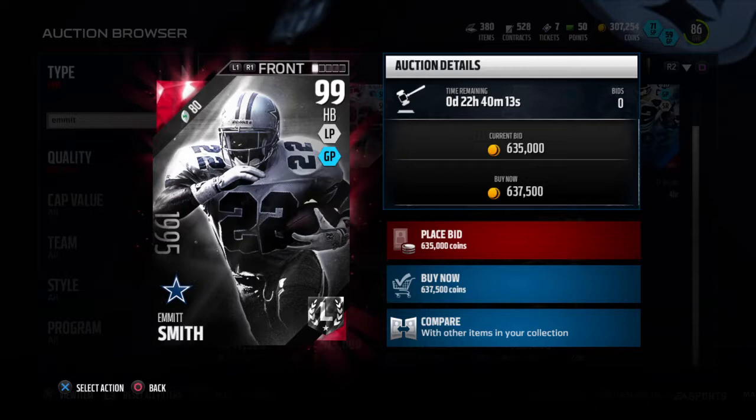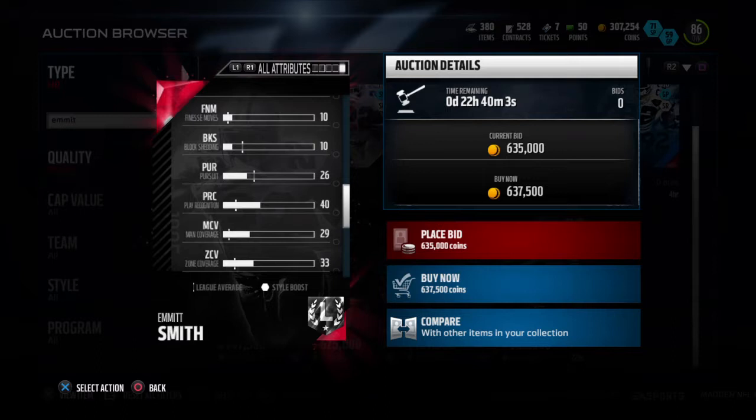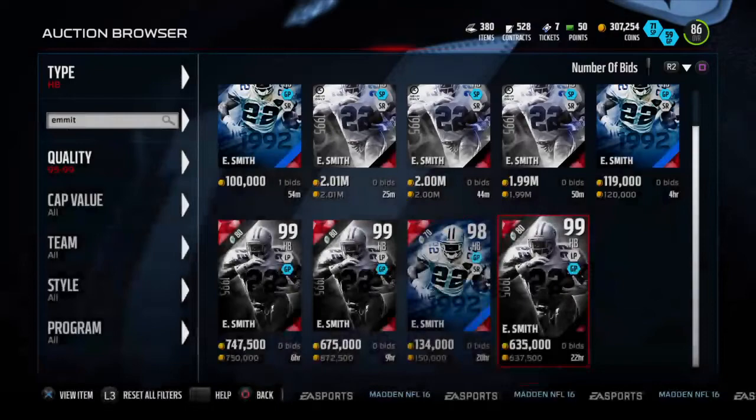This guy looks like a beast, man. Catching 84 — I like that. Pass block 75, I really like that. Stiff arm — he's got 100. What's his route running? 84 route running and 86 catching in traffic. I will definitely be picking this one up.